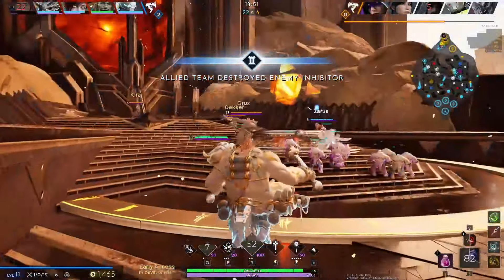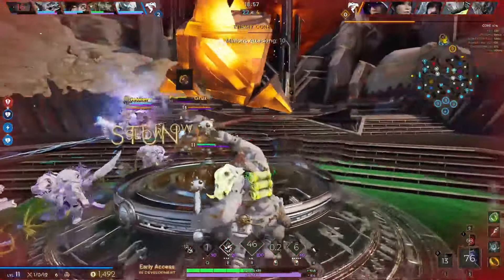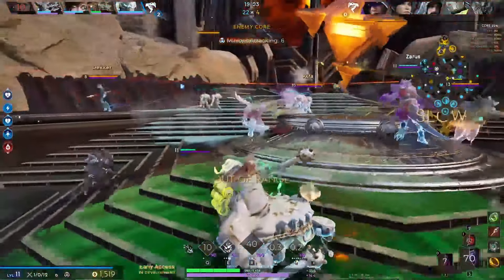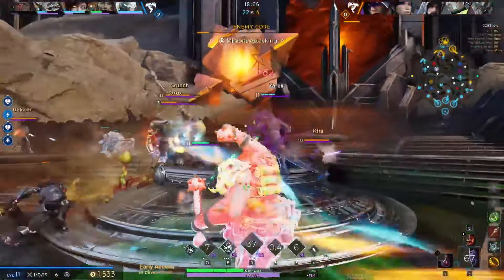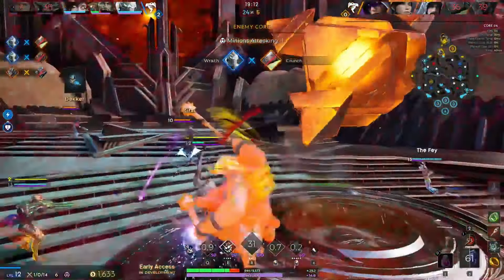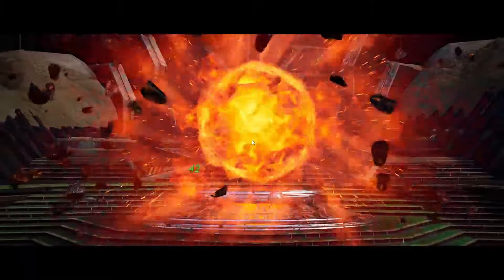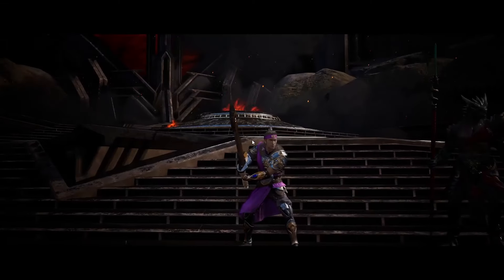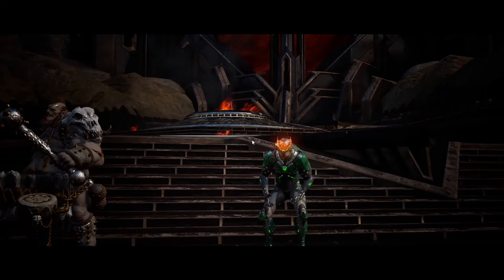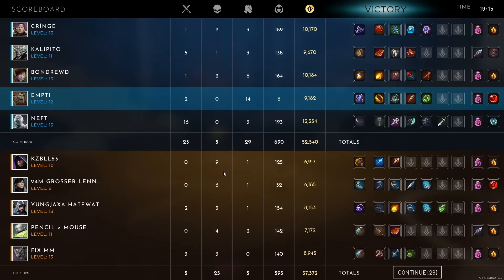I'm gonna go for it. Of course, the enemy team might have given up and stayed in base. But we have Prime, so I kind of want to try to end this — I really want to try to end this. Nice — there we go. That is one hell of a fast game: 19 minutes. We ended with the mini Prime that we got, and it basically just ended straight up because we killed Core, not them FFing.